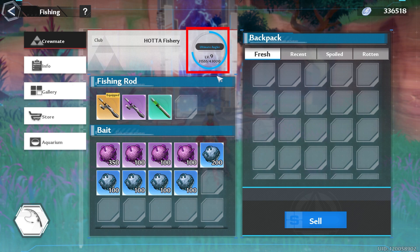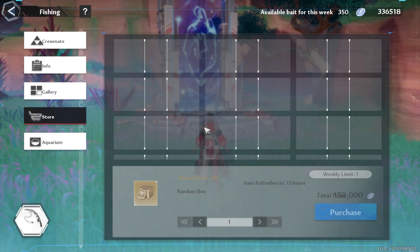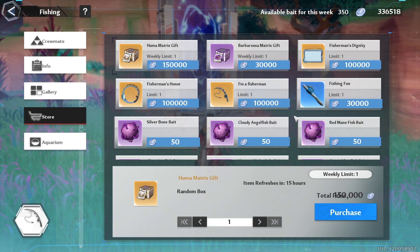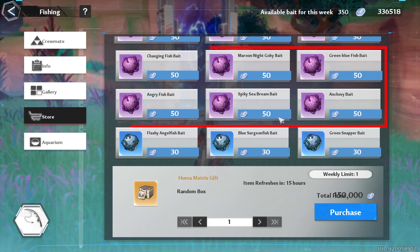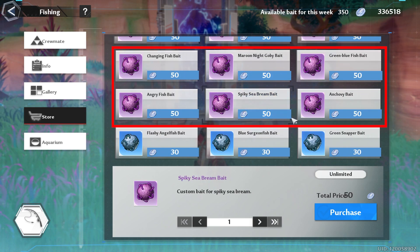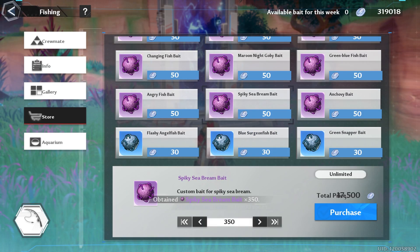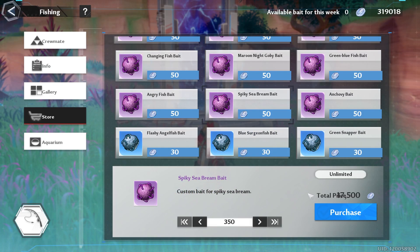Next we got fishing. You're trying to get your fishing to level 9 so that way you can buy the matrices for the week. Every week you're going to get a random weekly box of an SSR matrix. If you've been pretty slow at doing your fishing, I recommend that you try to fish at least until you can get up to purple bait. Once you do, you can just buy specific purple bait that you need. And for the people that already have their fishing to level 9, just make sure that you buy your purple bait for the week since it is very limited.